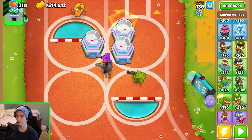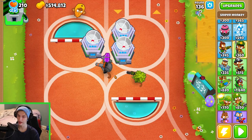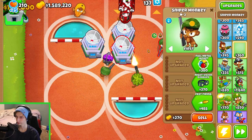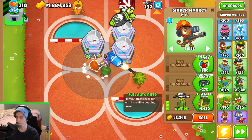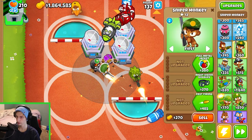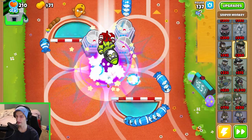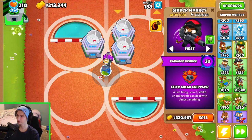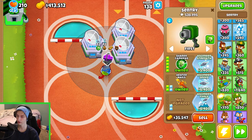It's mainly because of this dude right here, and I don't think I'll have just enough yet. I'm going to sell him, put this guy down, put him down — one, two, three, four, five — grab it, invest everything I have. Hurry — alright, cool. The sniper monkey paragon is officially made! I'm going to sell this dude.